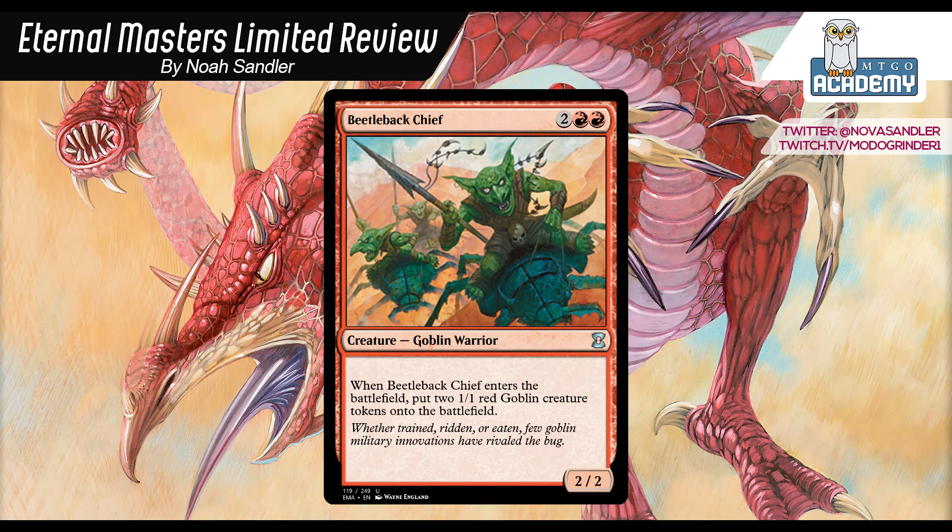Beetleback Chief is actually good in more grindy, controlling red decks also. Like Black-Red: it gives you tokens to sacrifice to Carrion Feeder, but gives you some value late game with Gravedigger, Unearth, Uprising. The card is definitely amazing and best in the Red-White Tokens deck — you can play Rally plus the Chief if you flash it back; that's a lot of damage, 16 actually. So I'm going to give Beetleback Chief a B.